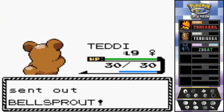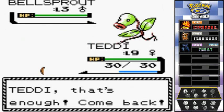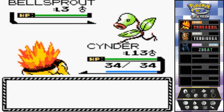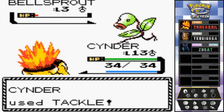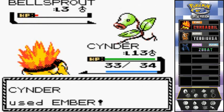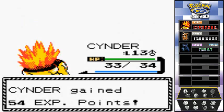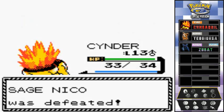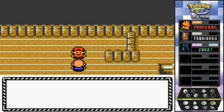Switching to Cinder for another Bellsprout. I have a feeling this Pokemon is a little stronger. I probably should have kept Teddy there, and I pressed the button a little too quickly. Doesn't matter — Ember attack and another victory for us! Sage Niko is defeated. He says he fought hard but was too weak.